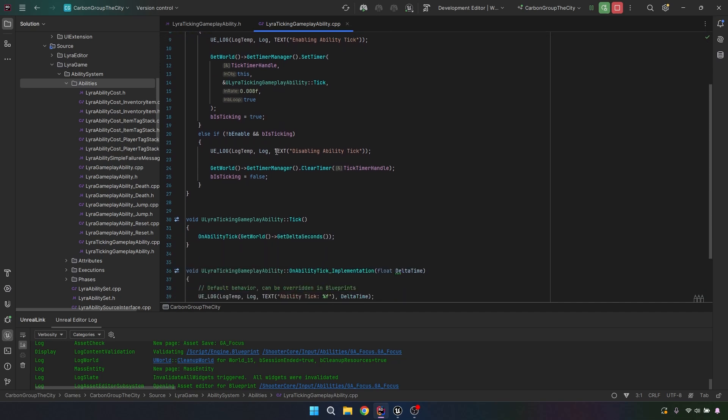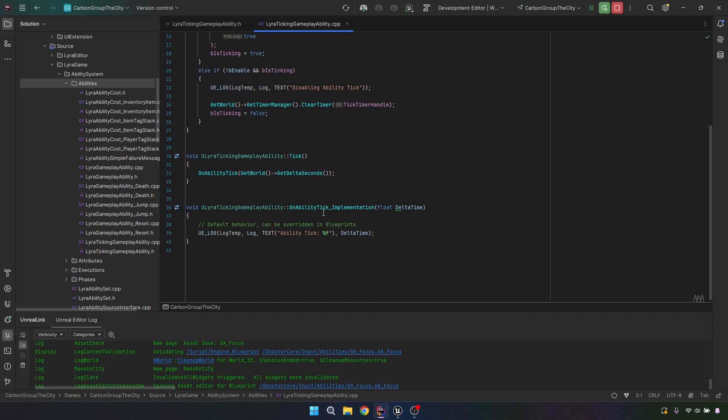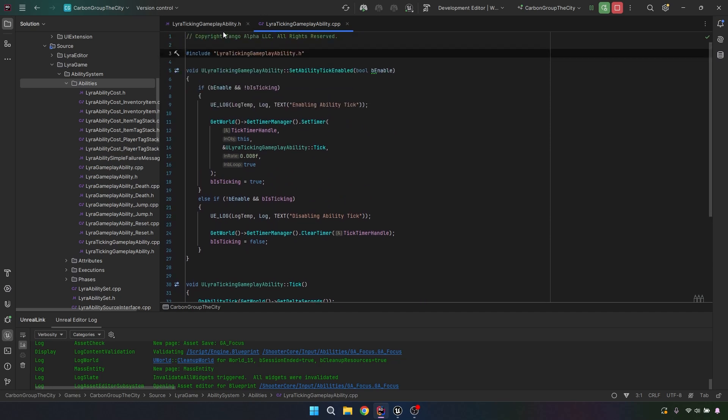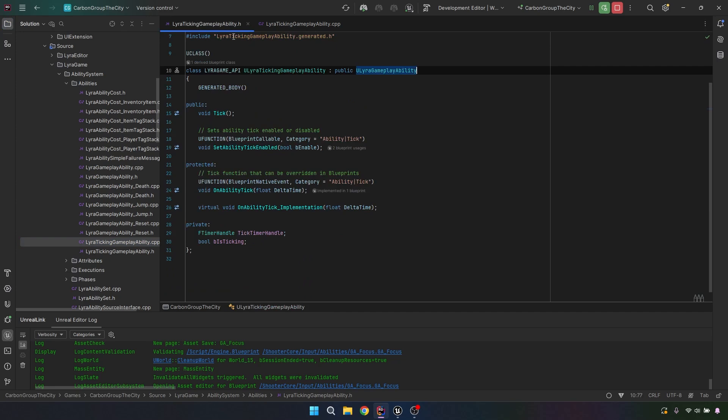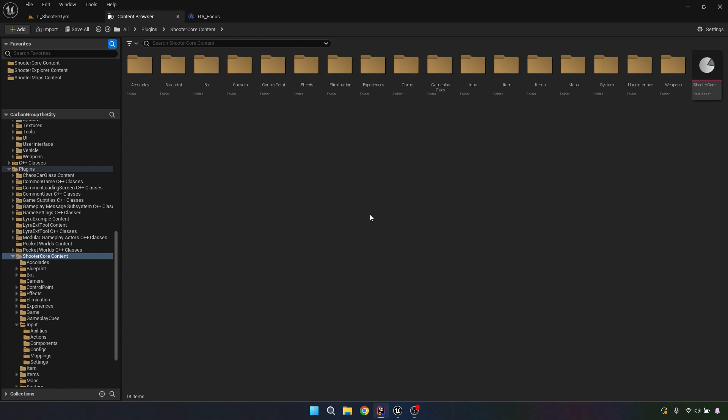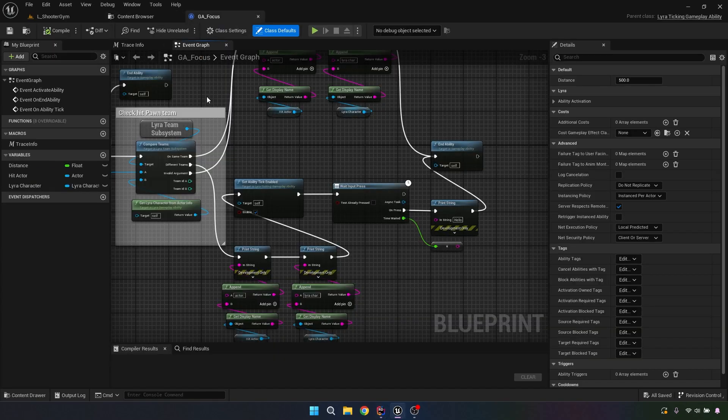I'm just making sure we're going to turn on the tick. Once you turn these on, I've got the tick ability added right under the Lyra Gameplay Ability. I called mine Lyra Ticking Gameplay Ability — you could call it Lyra Gameplay Ability With Tick or Lyra Gameplay Ability Underscore Tick. Name it whatever you want. This will be up on GitHub. Let's get back into the blueprints.